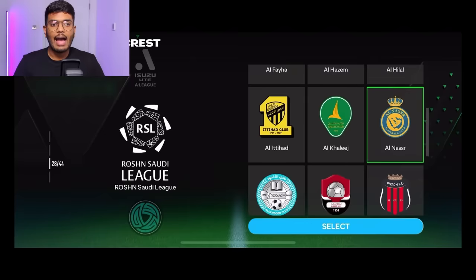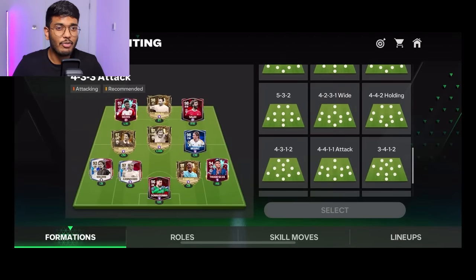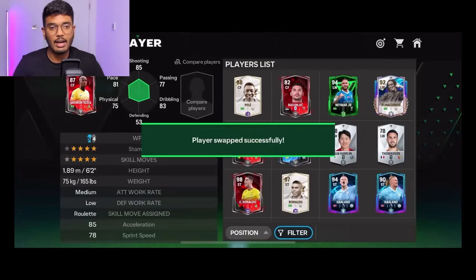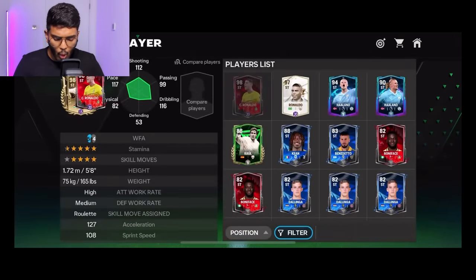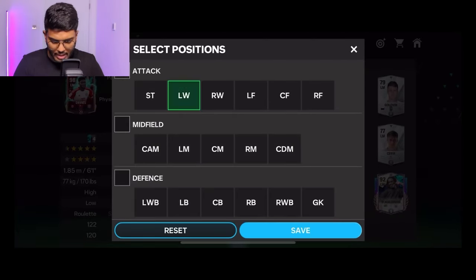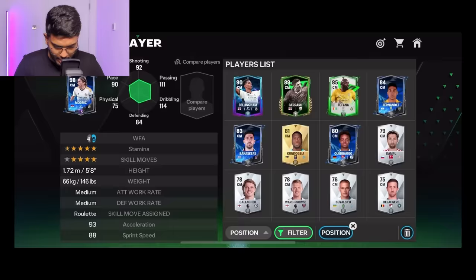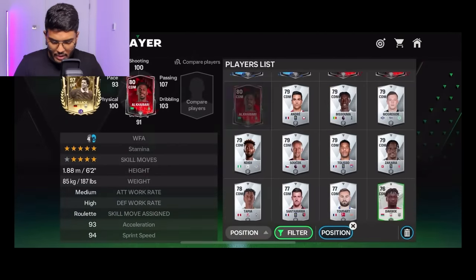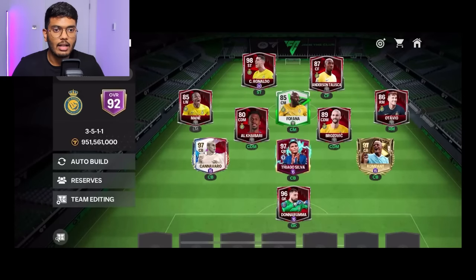It's time to make the Al Nasser team. Let's go to the locker room and change the crest to Al Nasser — done. I'm thinking to go with a 3-5-1-1 formation because we've got a centre forward and two CDMs. In the centre forward position we've got Talisca, and in the striker we've got Ronaldo. In the right mid we've got Otavio, a Portuguese teammate. In the left mid I'm going to go with Sadio Mane. In the centre mid we've got Fofana, and in the CDM positions we've got Brozovic and Al-Khaiburi.